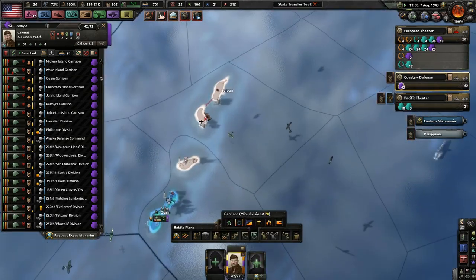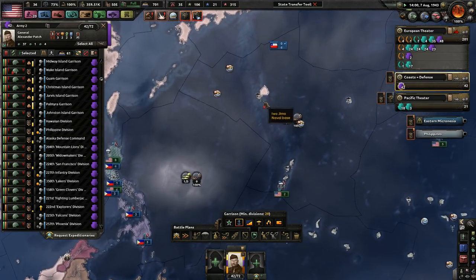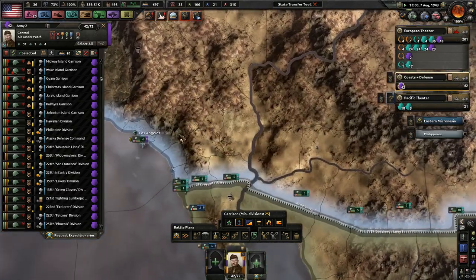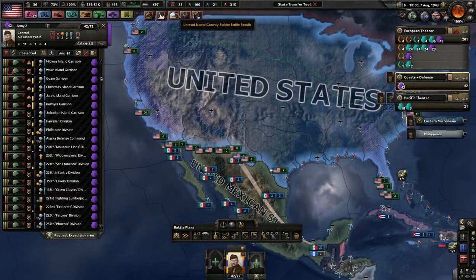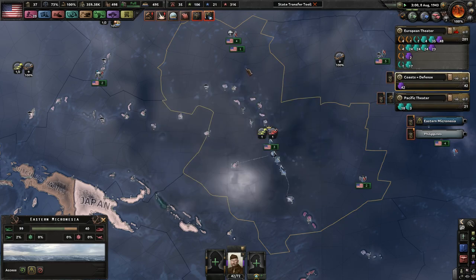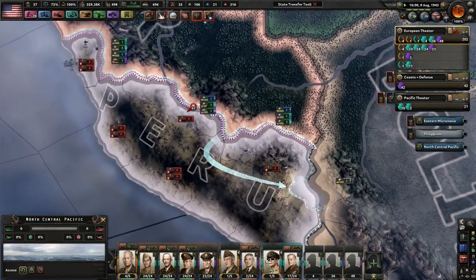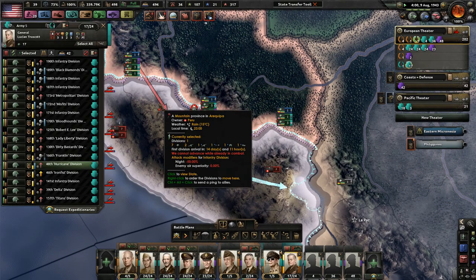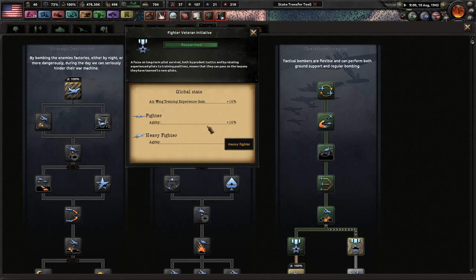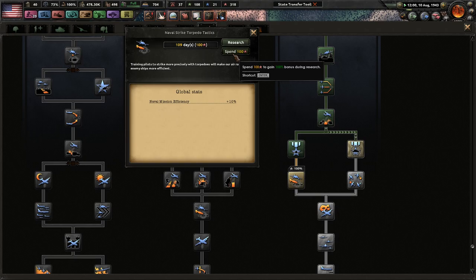We need 20 divisions so far and will need all these islands. I don't want to do these yet because that means we'll have to invade them. I will have to guard the coasts of the United States. Shot down three enemy planes. Fighter veteran initiatives — we get more agility for the heavy fighters, very good. Naval strike torpedo tactics, more naval mission efficiency — awesome. Soviets are still holding out, which is very good.